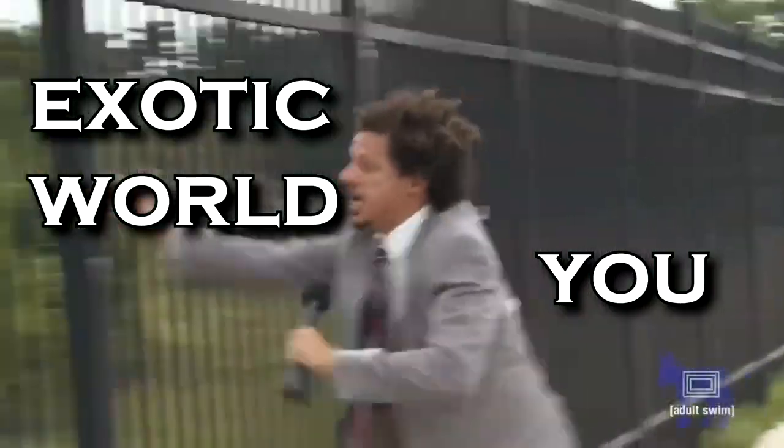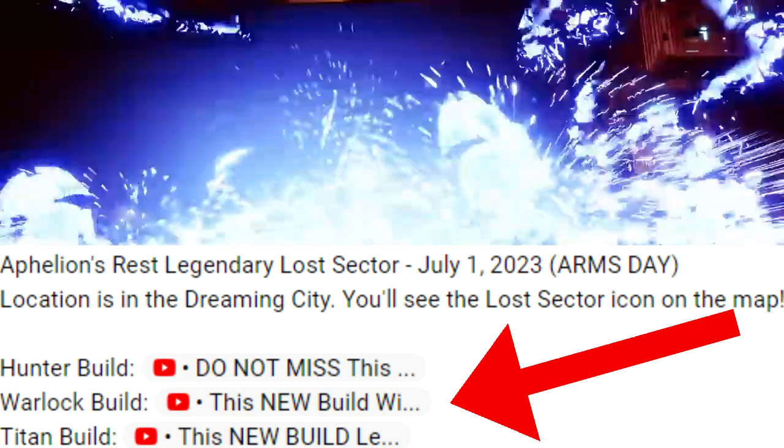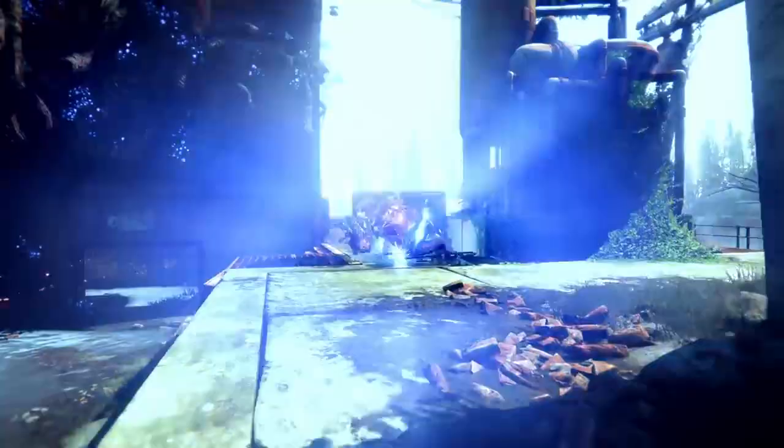So I heard you want to farm Bank of Drowned Wishes. Today's exotic armor is chest. I have builds I recommend for each class in the description. Let's hop right into it.